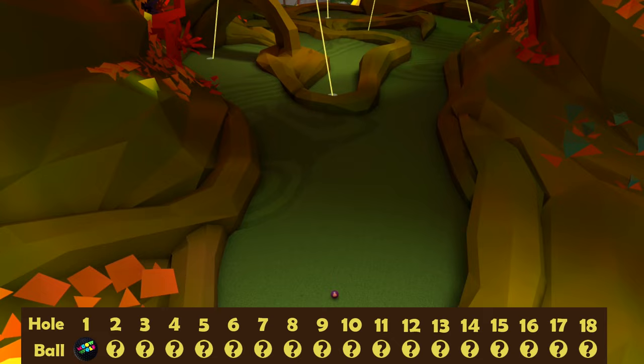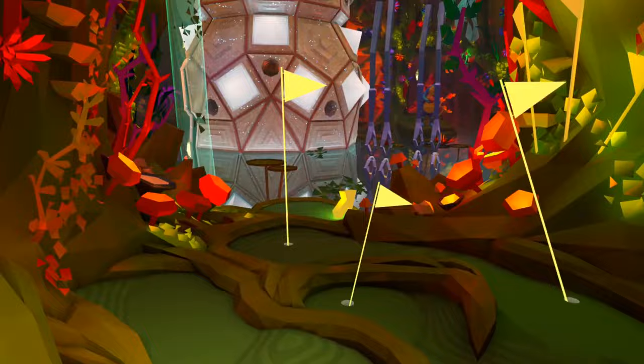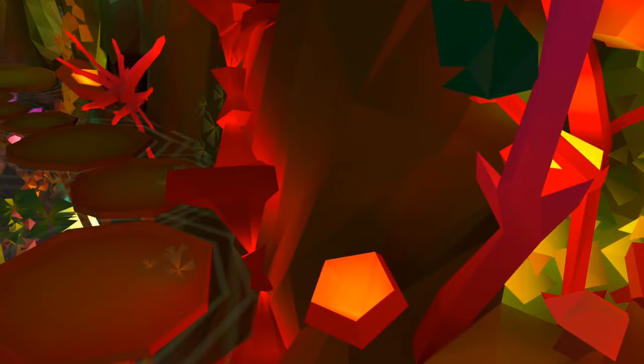On to number two, this is a bit harder to find. We need to make our way past the flag, and then the other flag, and then these three flags. Eventually we come out into the open, so you want to turn right and look back on yourself, and tucked in this corner down there is the second ball.